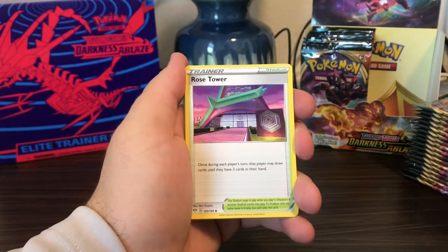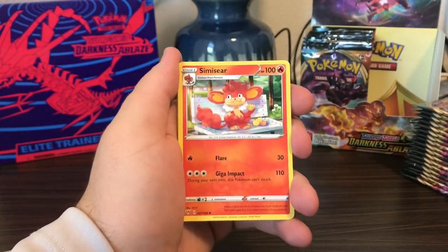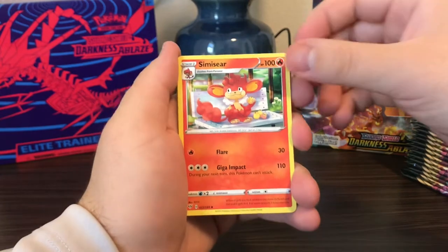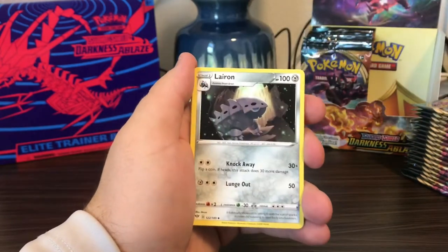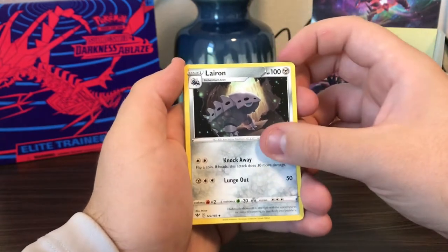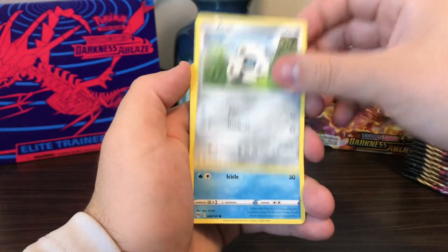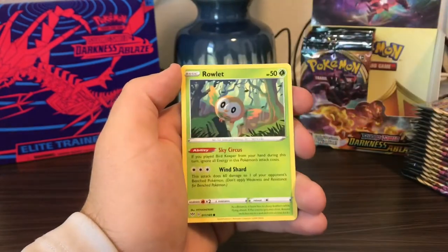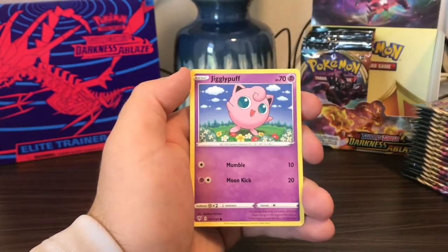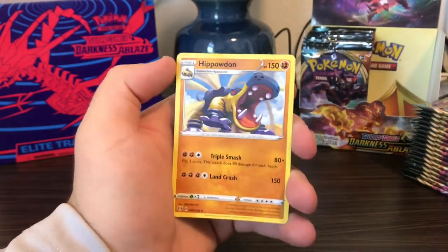Darkness Energy, Rose Tower — and this is really the first pull we've had, the first go at Darkness Ablaze. We've got Laeron, Starly, Aaron, Cubchoo, Rowlet, Jigglypuff, and the top card is Coco as the reverse and Hippowdon as the rare.